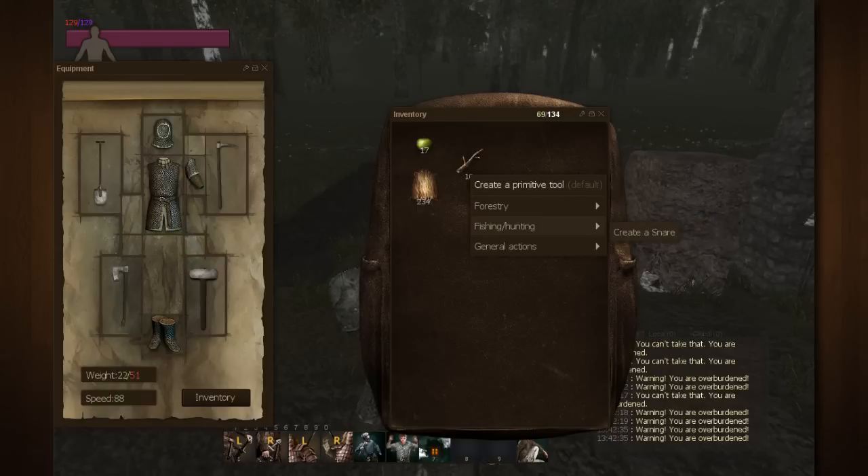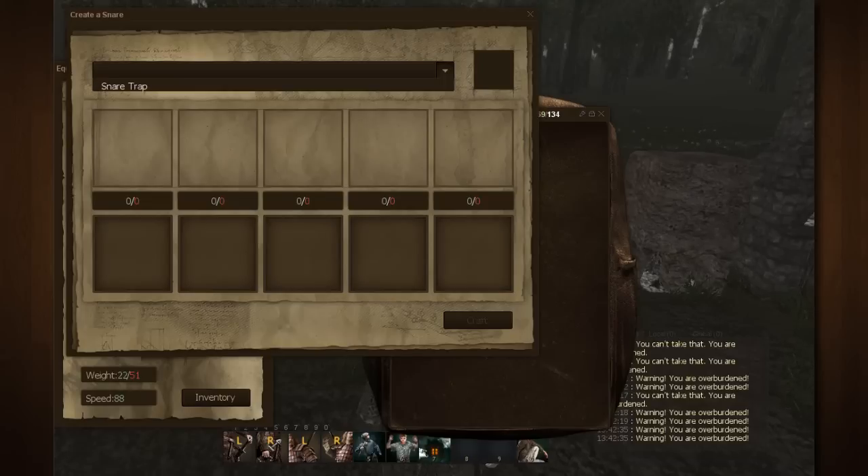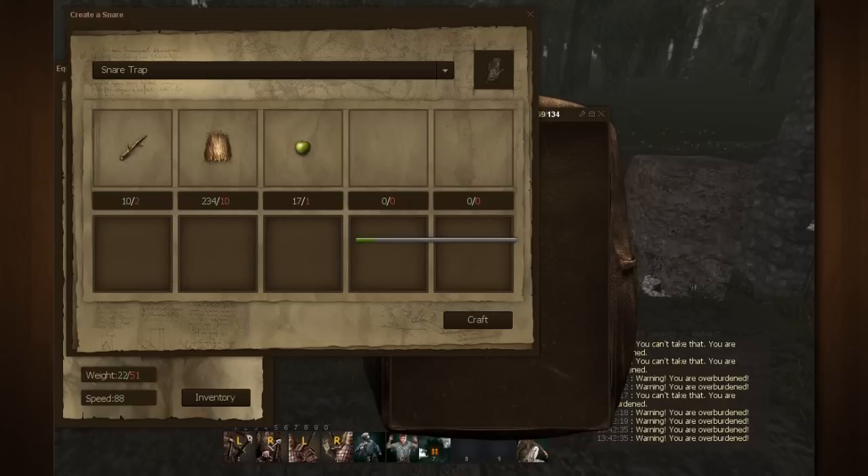What you're going to do is right-click on the stick, go down to Hunting and Fishing, and select Create a Snare. You can see it's going to pull up another crafting menu and you just go ahead and click Craft. It will craft you a snare. Unfortunately it does not auto-craft, so you will have to click Craft after every single snare.